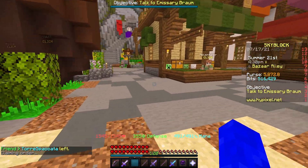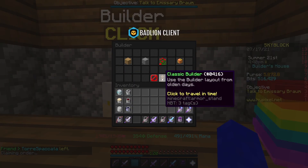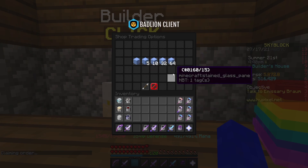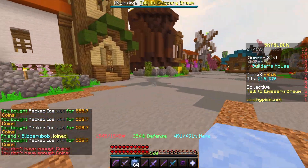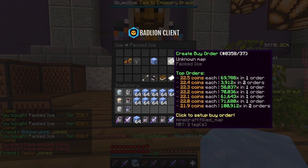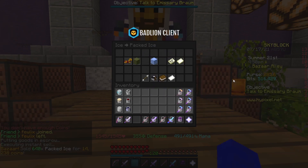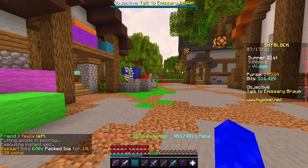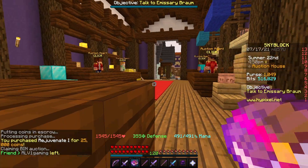I'm gonna use those coins to go to the builder and buy packed dice from him. I'll resell the packed dice to the bazaar, which should be extremely profitable — getting like 15,000 coins from it. Then I bought a bunch more seeds from the bazaar and sold them to the NPC, and we're at almost 15,000 coins now.